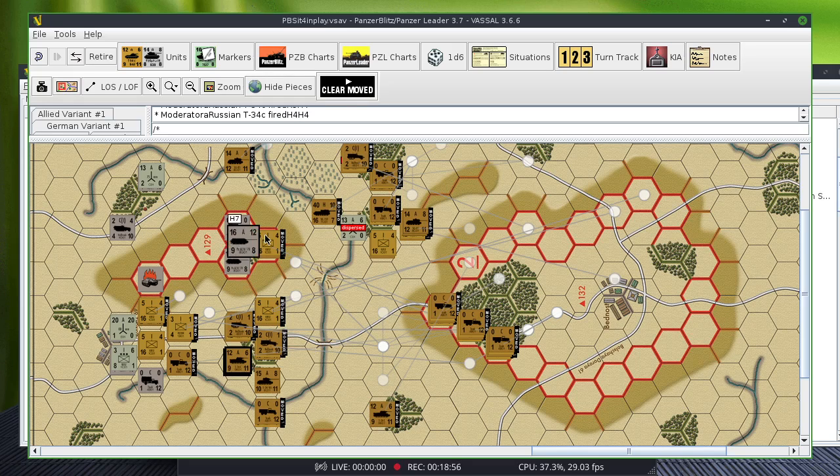Over here we have an 8, making it a 1 to 2 attack. Next turn the Russians would be able to close assault, so the Germans are going to start pulling back I think. Over here I don't really have any targets. I have this infantry, but that'd be a 1 to 2 attack — not going to do much. I could attack a prime mover or take out a truck. The Russians aren't showing a lot of targets.